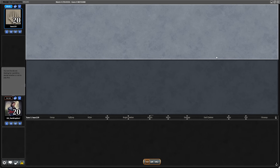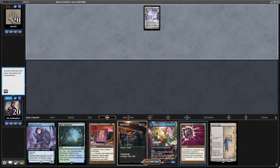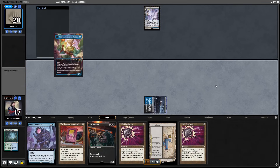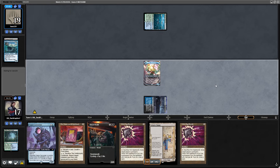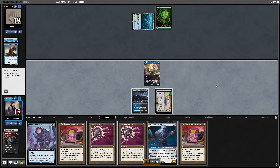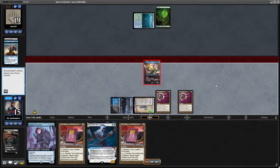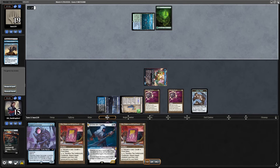Game 3 against Living End is much harder, but I keep a Nihil Spellbomb hand with Urza Saga — this means they have to deal with the Spellbomb from my hand and the Spellbomb I'll tutor with Urza Saga. I have 2 Spellbombs, so I'm fairly confident I'll resolve one. That was the reason I started with turn 1 Tamiyo. Opponent cycles and passes. I go for Urza Saga, play Street Wraith, and play double Spellbomb. My opponent sees the double Spellbomb and concedes. That was the match.